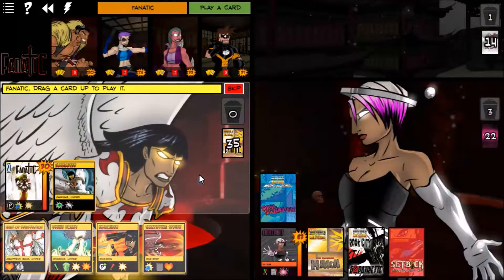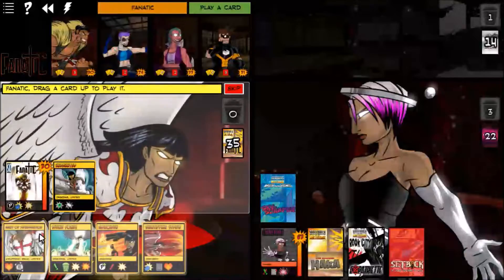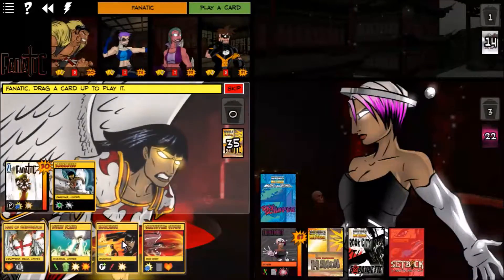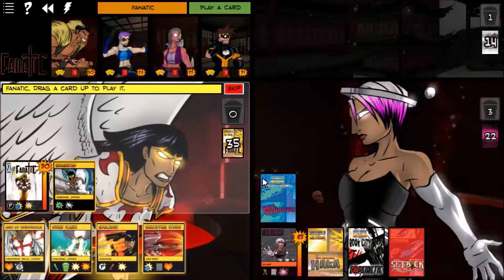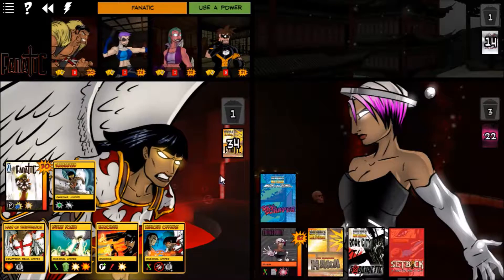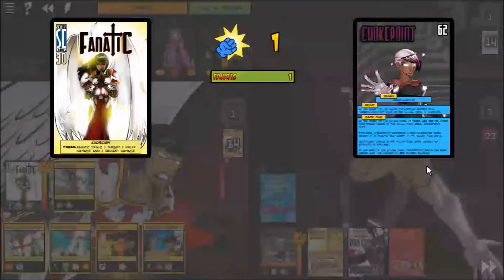We'll probably do a Sanctifying Strike, draw a card and gain health. Divine Focus is for when we have lots of cards. We'll just do a Sanctifying Strike — deal damage to her. We drew Zealous Offense, we're at max hit points. Then we'll use Exorcism on her to do two damage total.